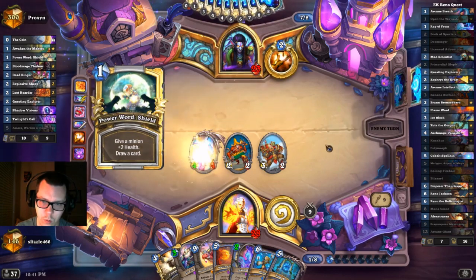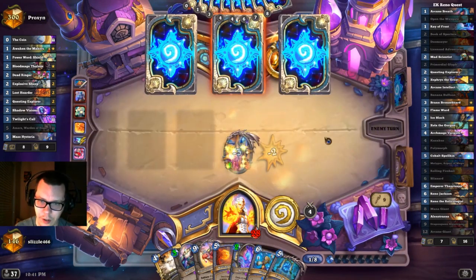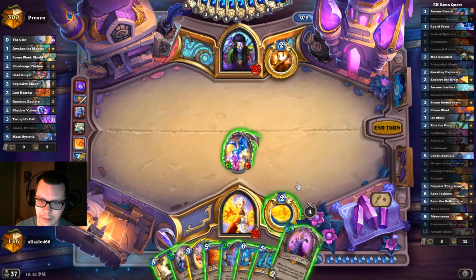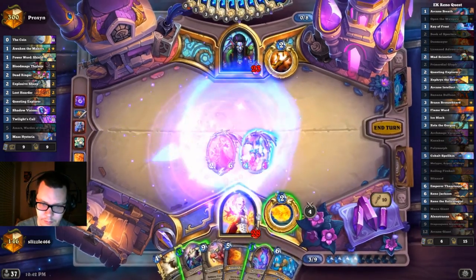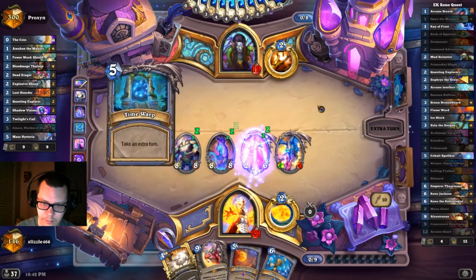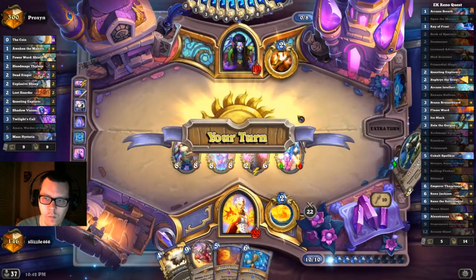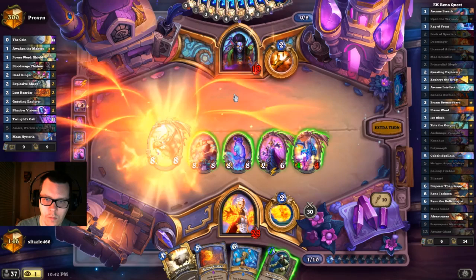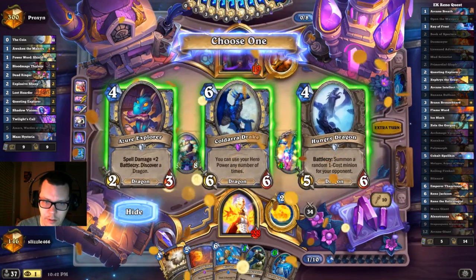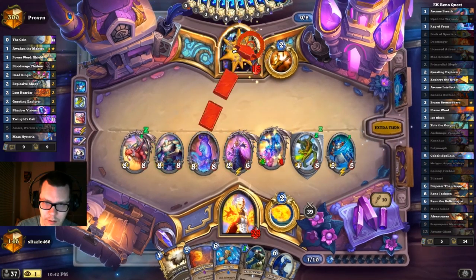Light Bomb — Asteria. I respect that play, that's pretty good. Still a 4-4 on board though. We win! We just do some cleanup trades — opponent has no more tricks. GG.